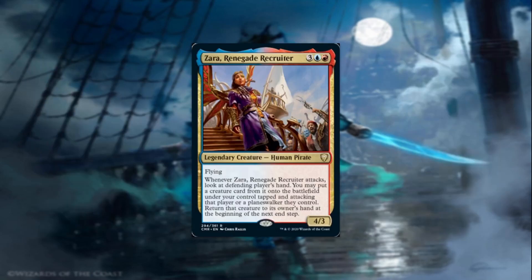Next up we have Zara, Renegade Recruiter, for three, a blue, and a red. It's a 4/3 human pirate with flying. Whenever she attacks, you look at the defending player's hand. You may put a creature card from it onto the battlefield under your control, tapped and attacking that player or planeswalker they control. Return that creature to its owner's hand at the beginning of the next end step. So you can use Obeka to end your turn right as that 'return the creature' trigger goes on the stack, exile it, and keep the creature. Not only are you stealing creatures, you also get to attack with them right away — and you can do this more than once.